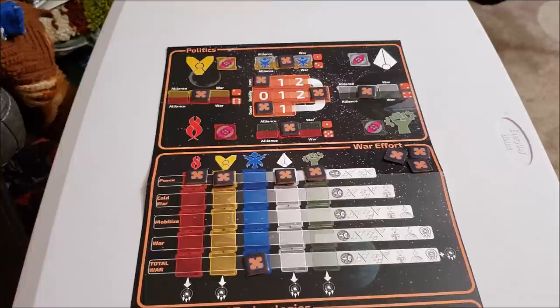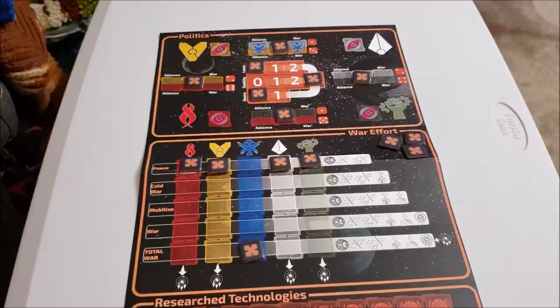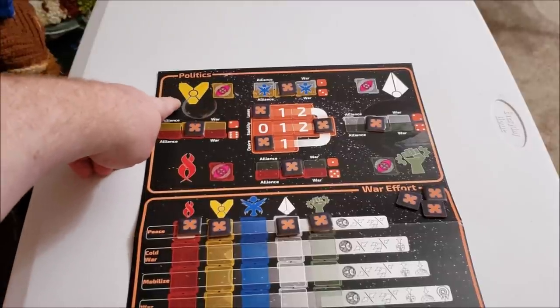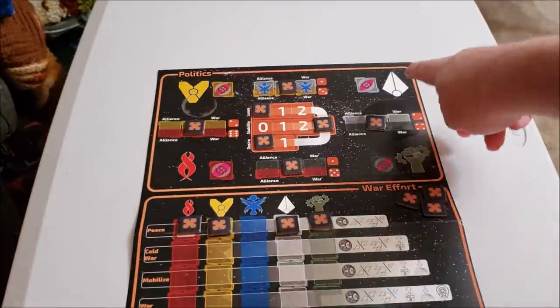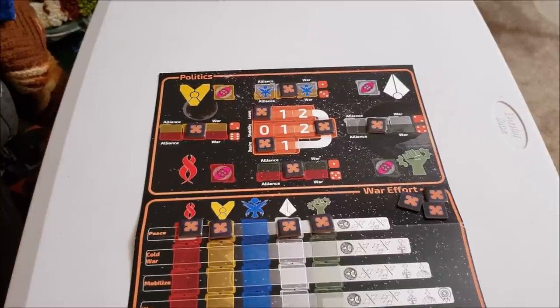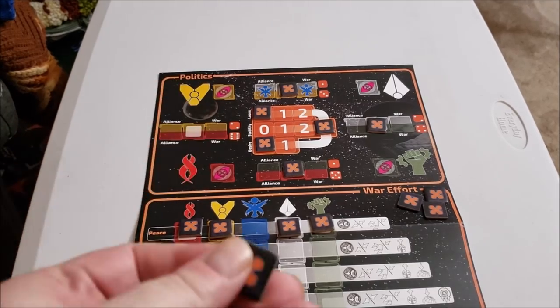The next board is the politics board. This is where you'll track how the interstellar state of affairs is going between you — playing as the Earth player — and the five other factions out there. The five factions are the Flesh Eaters, the Chthonians, Mercenaries, Mutants, and Cyborgs. Unlike a normal State of Siege game dealing with multiple problems on multiple tracks, the alien species here will react to your aggressions with aggression.